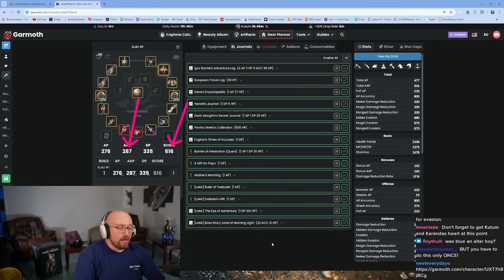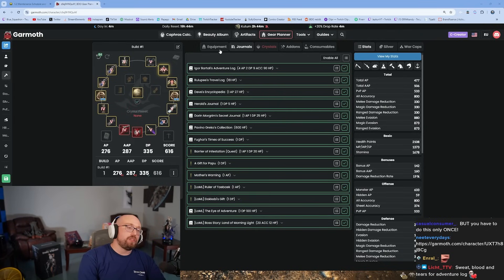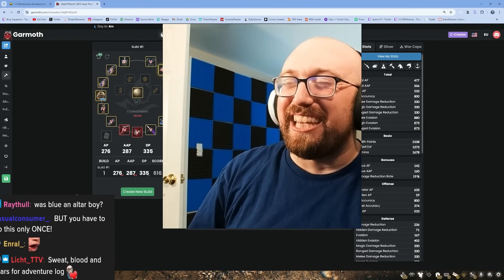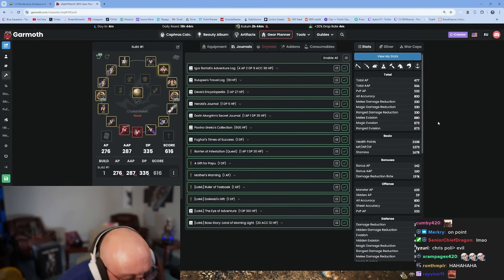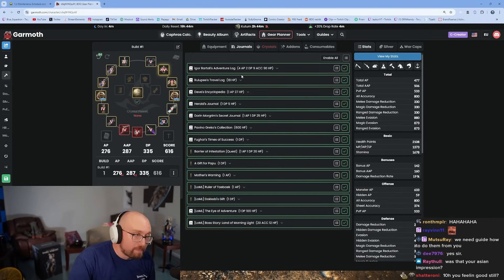Doing the adventure logs will cost you your sanity, but the AP and stat gains are massive. Just get it done — I call it 'cleaning your room.' Around the 616 gear score mark is when you want to do them. For help with adventure logs, I recommend Evil Do Us Harm's guide or Chris Polly's guides. BDO Foundry is also fine. I don't have adventure log guides because they constantly change.